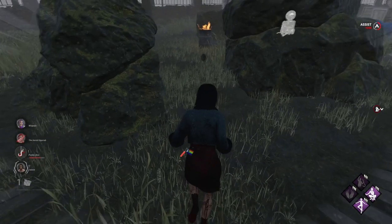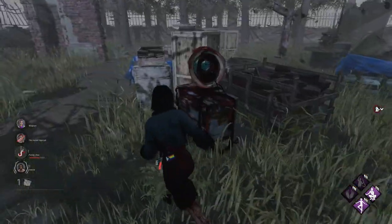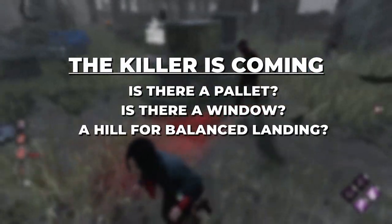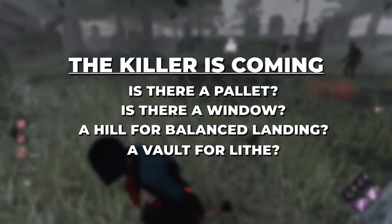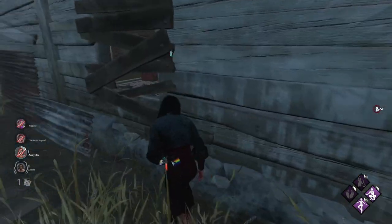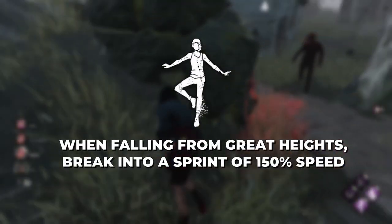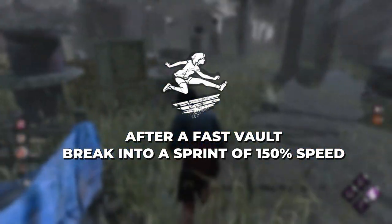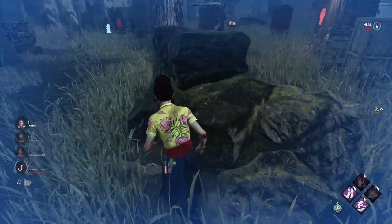Tip number two is have a plan. Once the game has started, the first thing you probably do is find a gen and start working on it. While you're working on that gen, you need to make sure you're looking around at your surroundings to see what pallets are nearby and what vaults are nearby, so that you can equip yourself for when the killer comes. You can take this a step further by trying to work on a gen that favors your exhaustion perk — if you have Balanced Landing, maybe work on the gen next to a hill or at the top of a main building. Or if you have Lithe equipped, make sure you know where the nearest vault is. You don't want to be caught without a plan when the killer shows up, because then you're likely to take a hit right away.